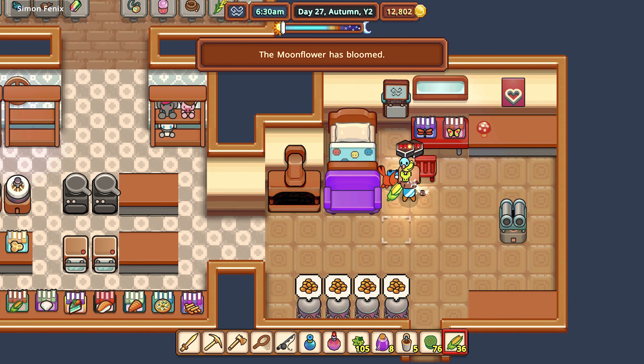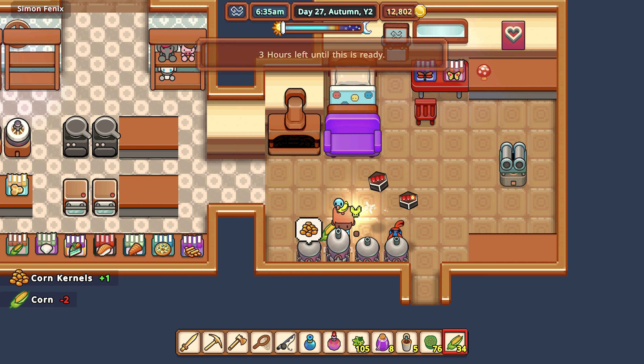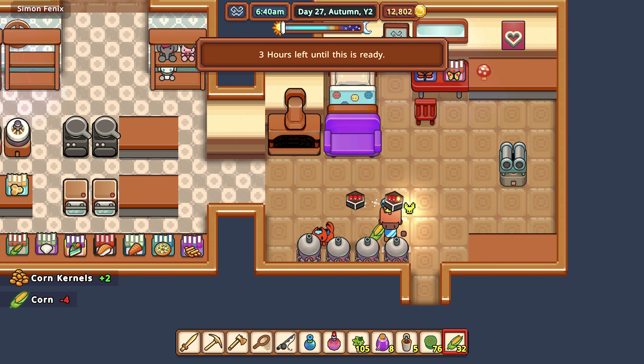Hello there, SkyGuyJeda here, and welcome back to Ever After Falls. We are on episode 64. It is day 27 of autumn, year two.